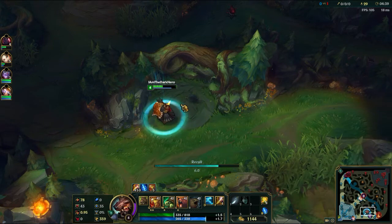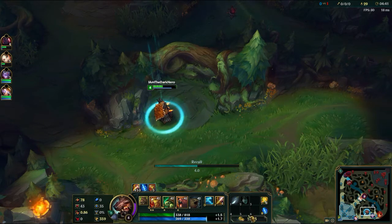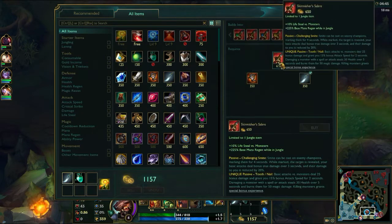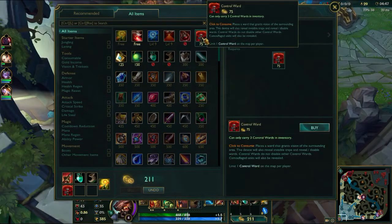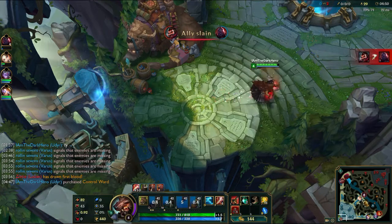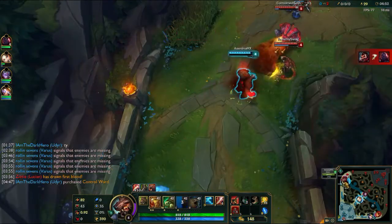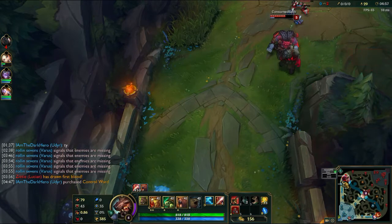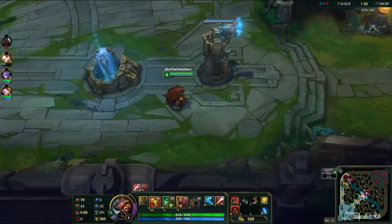Right here I have a little bit of gold now so I can go ahead and make my first recall. When you no longer have blue buff you're basically depending on your item for sustain. I'm grabbing boots and a pink ward, because when you're smurfing not too many people actually bother looking for the pinks — you get a lot of value out of it, a lot more than you get in normal games.